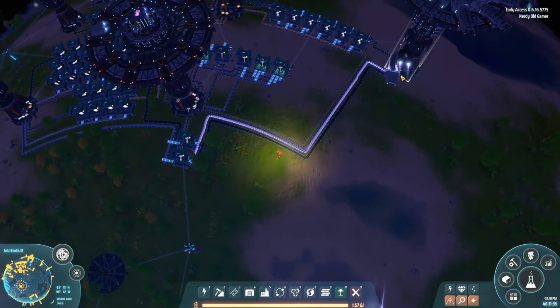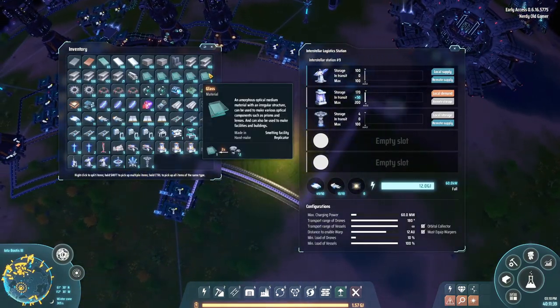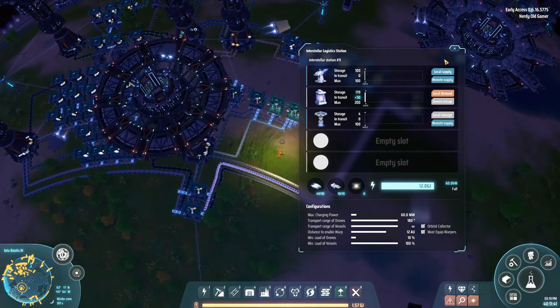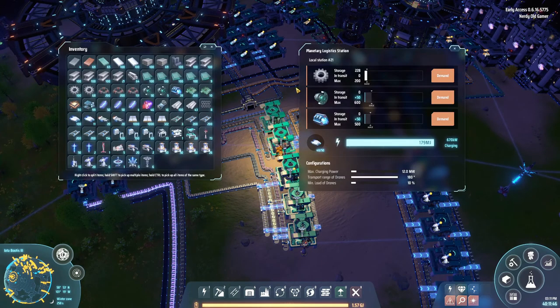So how many orbital collectors do we have now? Four. And there are 50 of each component on the way.